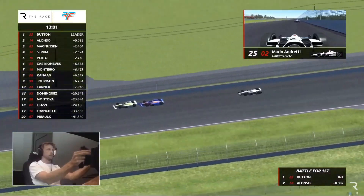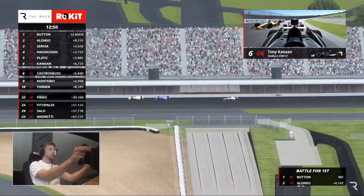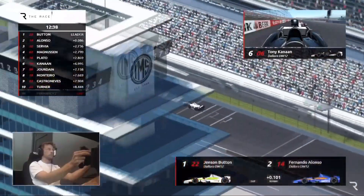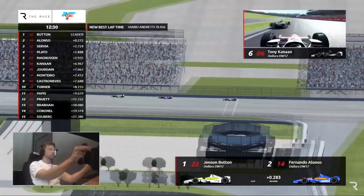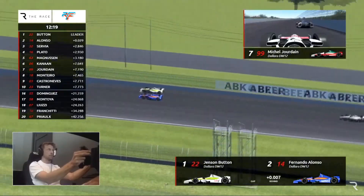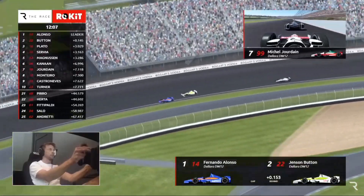The lead bunch is Button and Alonso — former F1 drivers, former teammates at McLaren. Then there's Magnussen, Servià, and Plato closing in. Alonso gives Button a little bump draft — just a tap on the back — to pick up speed and stay ahead of the chasing pack. Servià is now ahead of Magnussen and Plato in the top five. Only one former IndyCar driver plus Alonso — Magnussen and Plato doing great jobs in their first go at this.